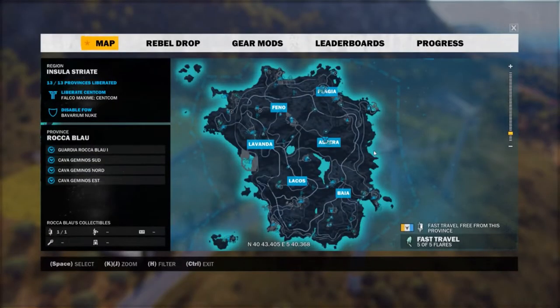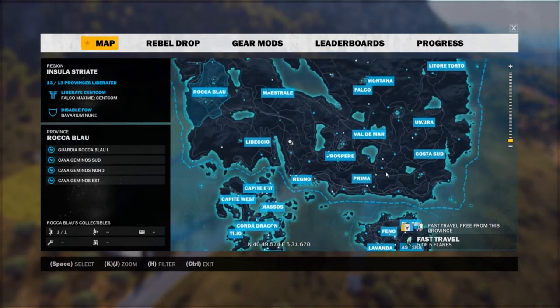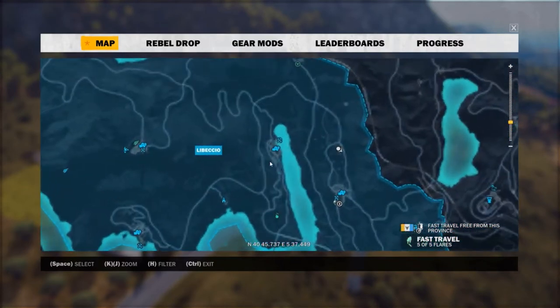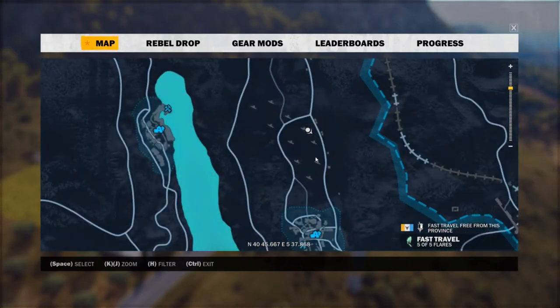Starting from the starting island, you need to go north and then west to Libizio. Once you're in Libizio, on the eastern portion of it, on the other side of this peninsula or inlet, you'll see a field of windmills.